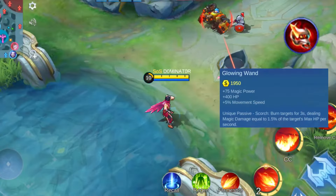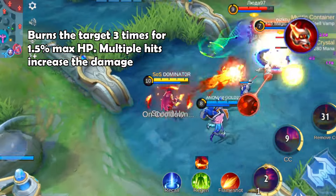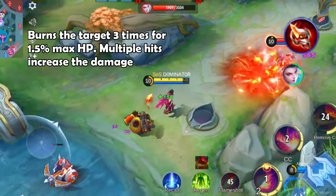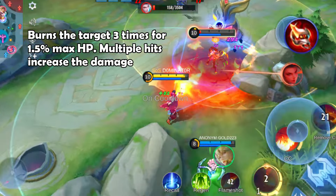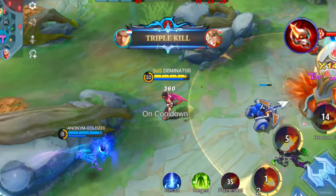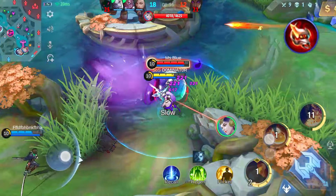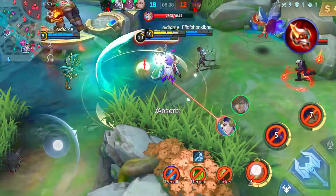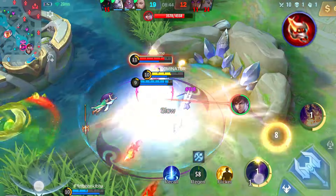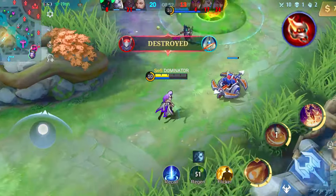Now let's explore the Glowing Wand, featuring a single unique passive. Whenever your hero deals skill damage, it burns the target, causing damage 3 times — each hit equal to 1.5% of the target's max HP. This effect can stack up to 6 times, with each stack increasing magic damage by 2 to 4, the increment tied to your hero's level. This burning effect proves highly effective for heroes relying on skill damage hitting multiple targets, preferably with a low cooldown. Heroes like Valir, Chang'e, Pharsa and Vale benefit greatly. Notably, the Glowing Wand shines against high HP enemies, given its damage is based on the target's max HP.